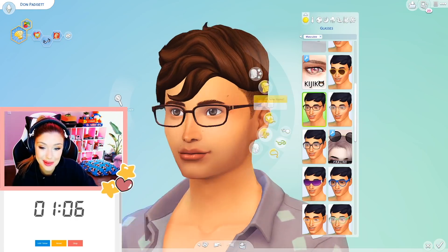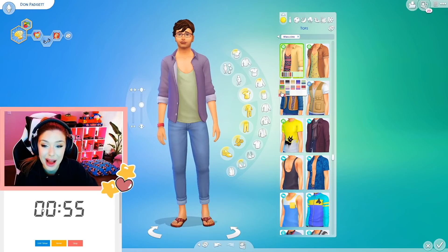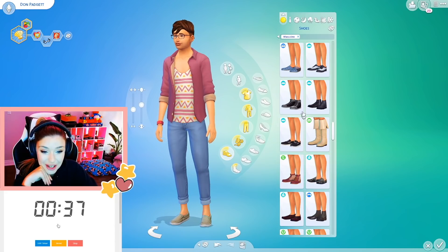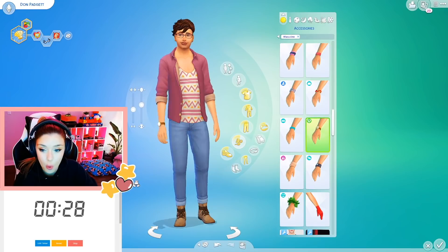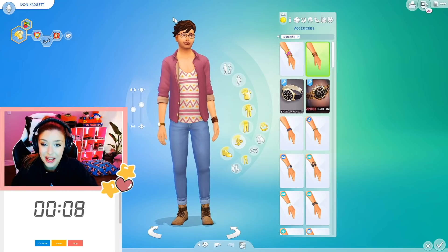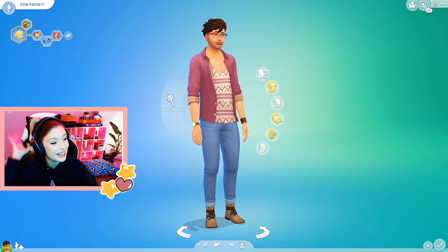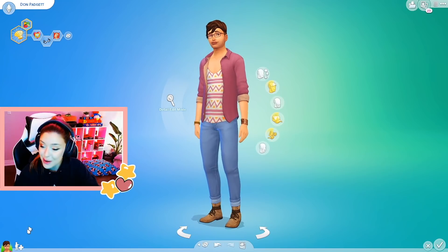Oh, I like him with the glasses — he's cute. Maybe a different shirt, different swatch. He's going to be laid back style I guess. Fifty seconds — what should I give him for shoes? Maybe he can have those boots, those look good. The bracelet doesn't look too bad either. I have thirty seconds — maybe I can find a watch. Okay, that looks good. Eleven seconds — maybe a necklace? I think we're good. Dawn Paget — he's adorable, definitely art lover, geek, and self-assured. Let's move on to the next one.